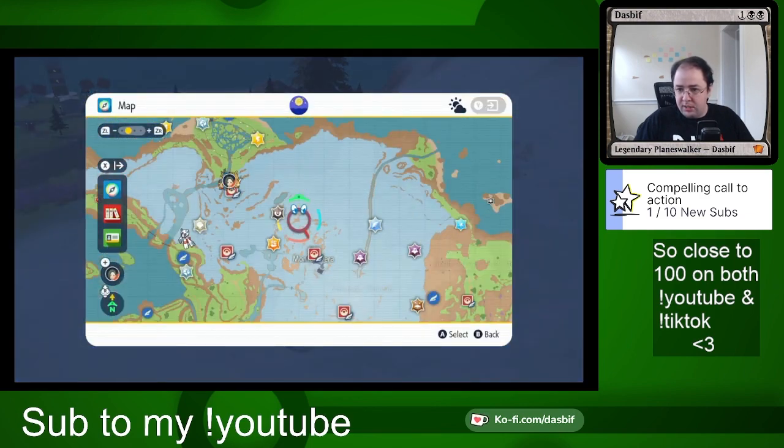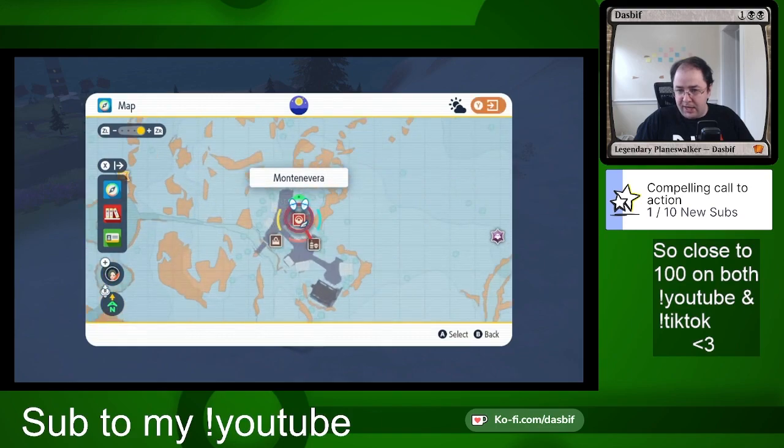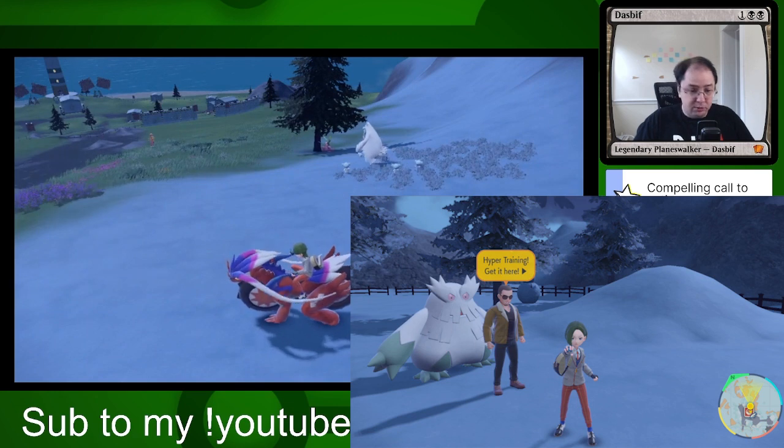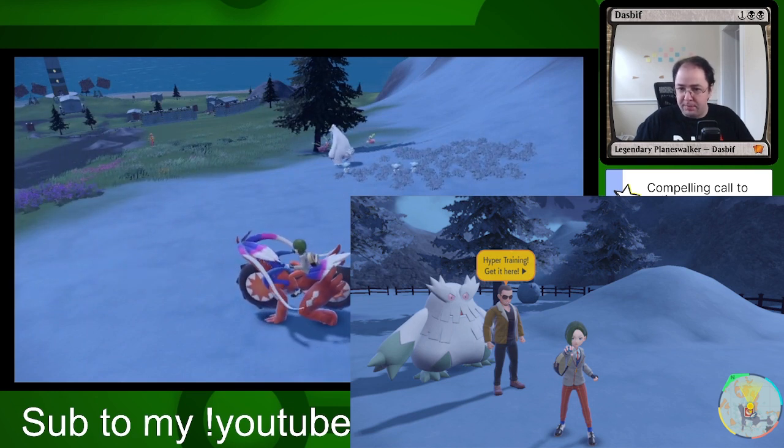Hyper training is done in this town. There's a guy standing next to an Abomasnow right here, and he's the one you'll use the bottle caps with to hyper train.